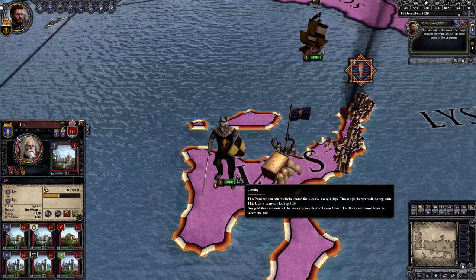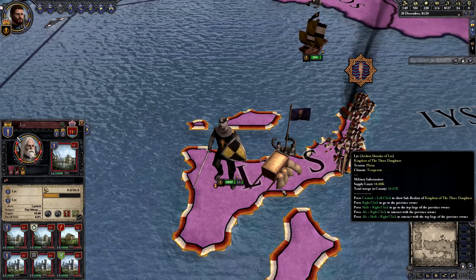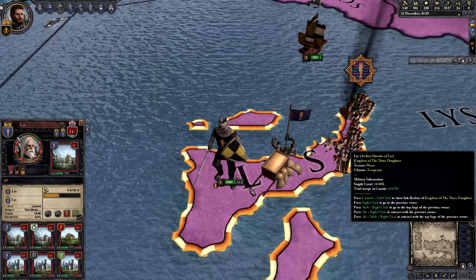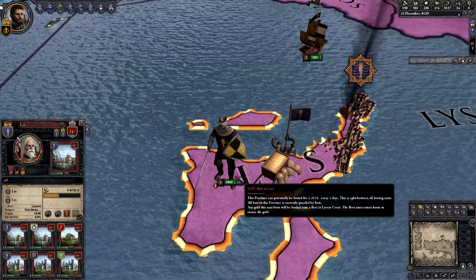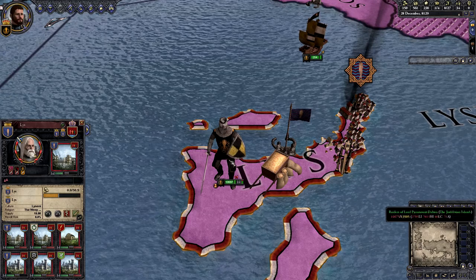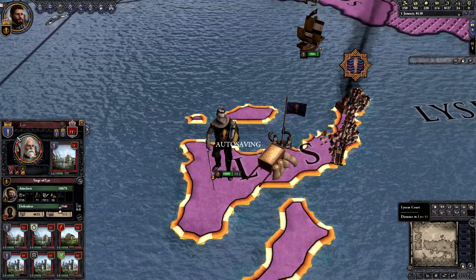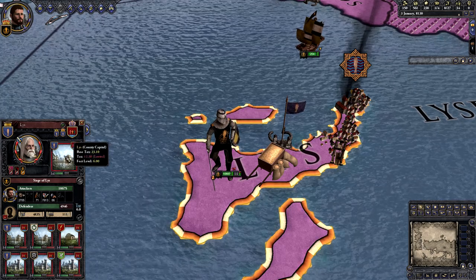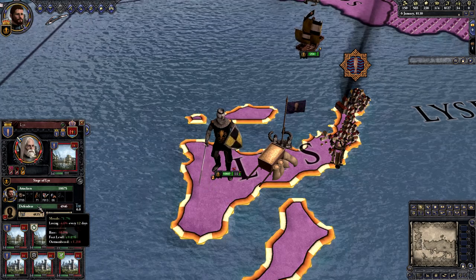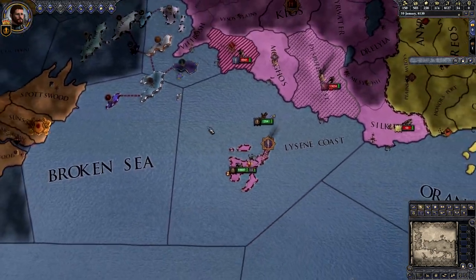Eventually when we run out of stuff we can take just off the island, the loot bar turns red and says 'not able to loot' — that means you've taken all available loot in the county and can no longer take anything of value. Now what we're doing is essentially sieging the county capital Lys, and when it falls we're going to loot the hell out of the place.